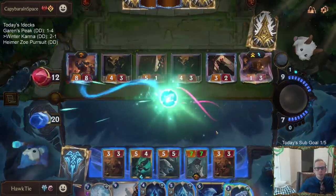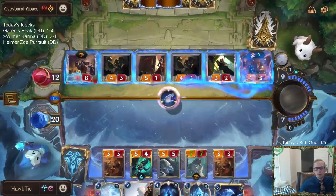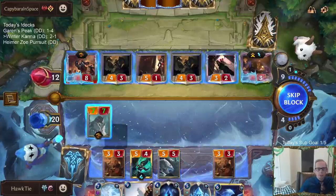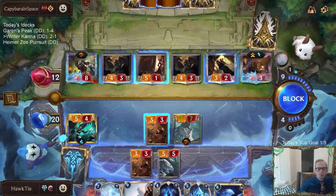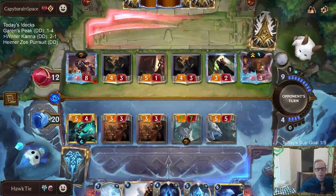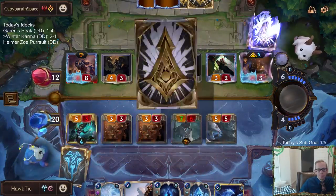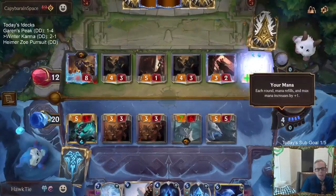We can go Flash Freeze, Flash Freeze. Then we have a few blockers. I can't stop that — two targets for Ezreal. So now they get the Mystic Shot also.